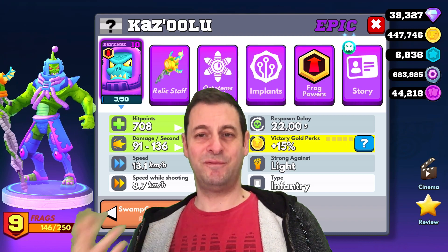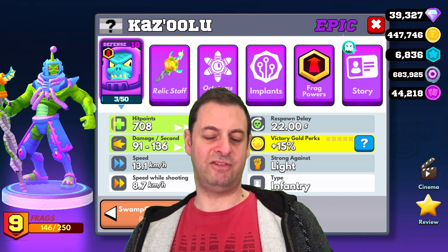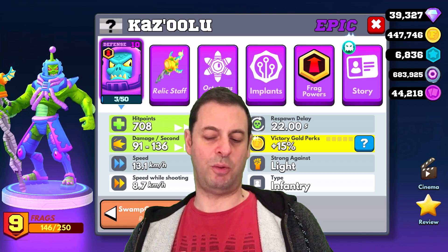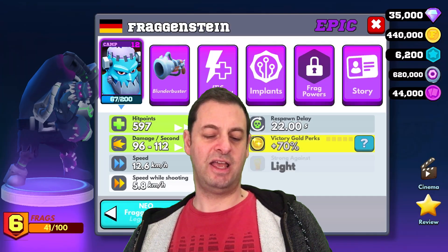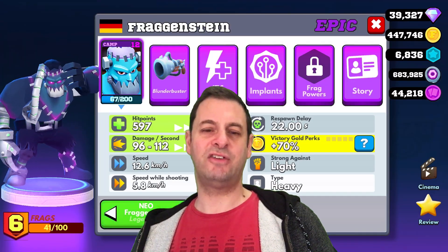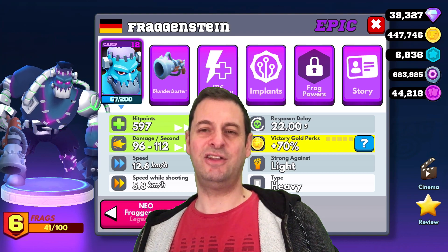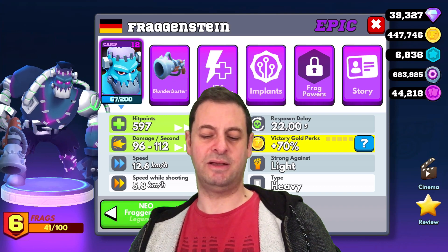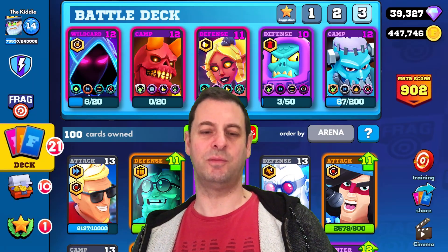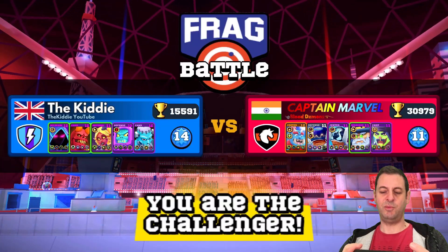I'll try to play as all the characters just for entertainment purposes, but mostly I'll probably be Lily and Kuzulu — Kuzulu is the swamp creature, which is quite spooky and scary. Then last we have Frankenstein, another character who's had a buff but still not really very good. He's near the bottom of the rankings, so him and Inferno are really going to make it a bit of a task for me.